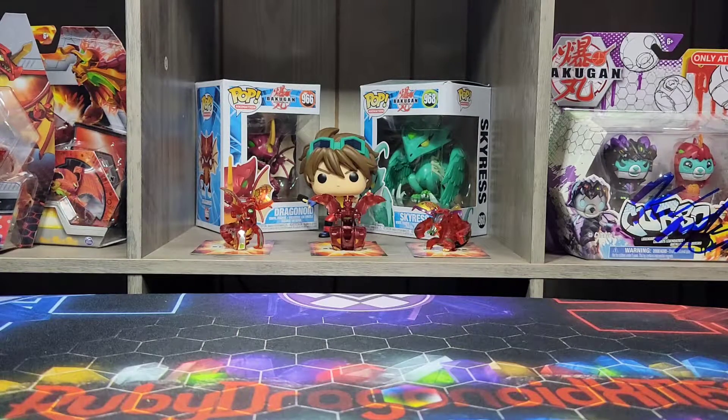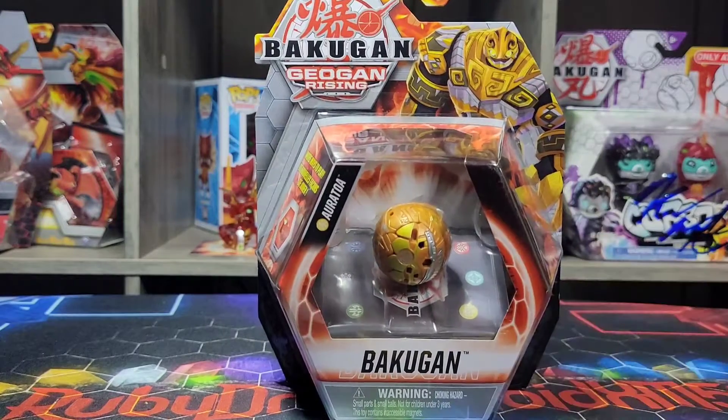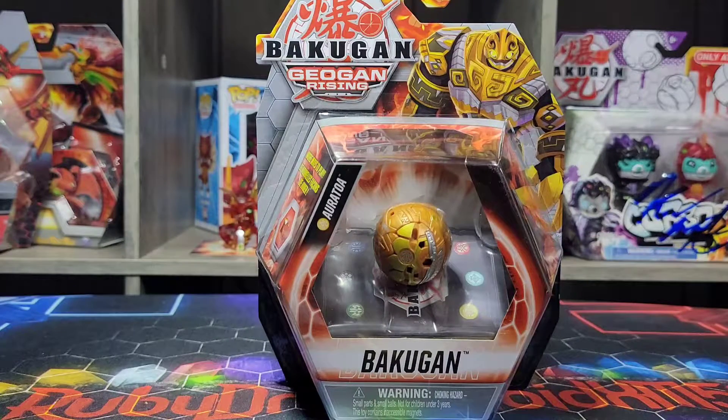We're supposed to be getting some more Bakugan that are in the anime, apparently with season 4. Take a look at Arliss Orotoa, guys. This Bakugan is like a golem Bakugan, and it's really, really awesome looking with the details that it has on its chest and everywhere else — definitely a really cool looking Bakugan.